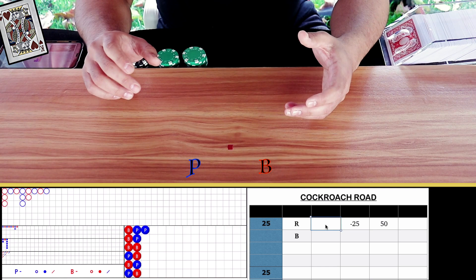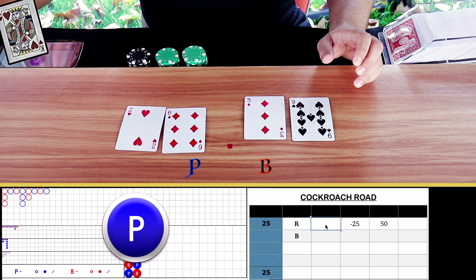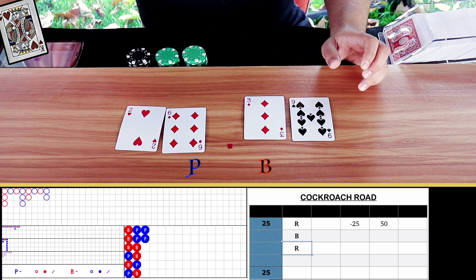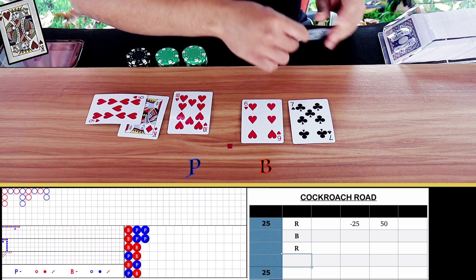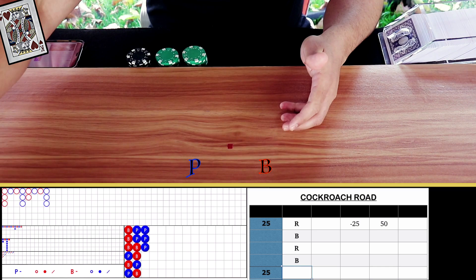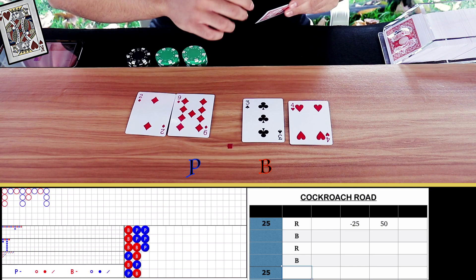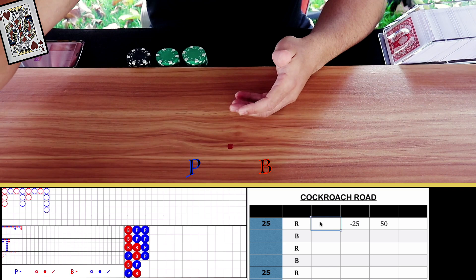Let's take three more free hands before we reset with the cockroach road. Natural eight on player — that was a red result. Player wins by one — that was blue. One more free hand and then we can start betting again. Player wins — that was a red. Our column of five has completed, so we can start betting again using the cockroach road.